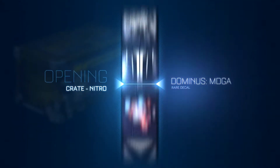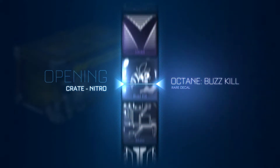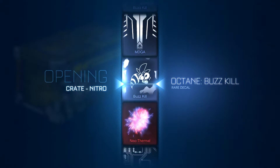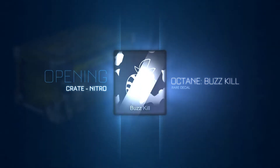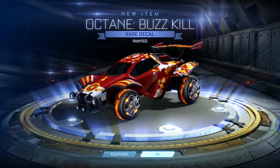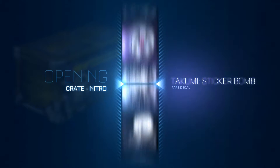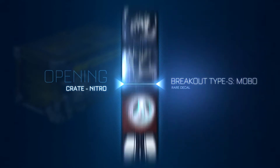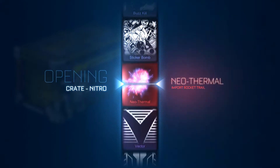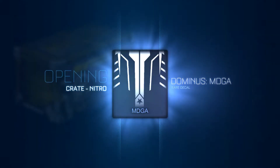I'm only doing this so I can get painted Zombas, painted Lightning wheels, or painted Dracos — those are the only wheels I'm going after. If I get some Mr. Universal decals along the way, cool. But right now we're only getting Octane Buzzkill — this is the third or fourth one, it's white. We've only got two or three more. I thought this would be amazing — I was like, so many nitro crates — and I'm getting complete shit.